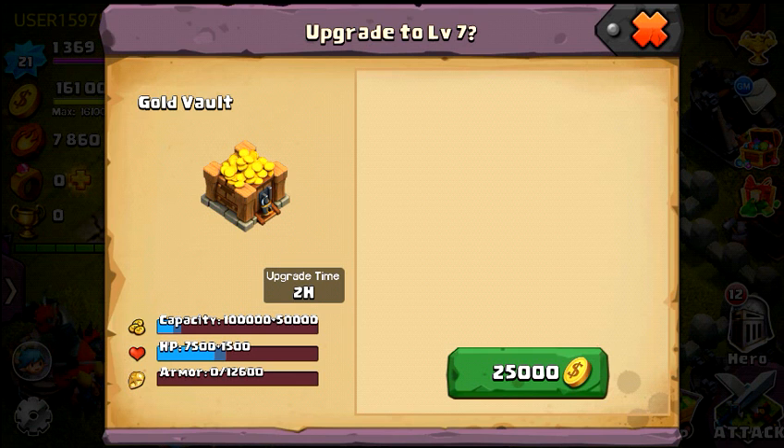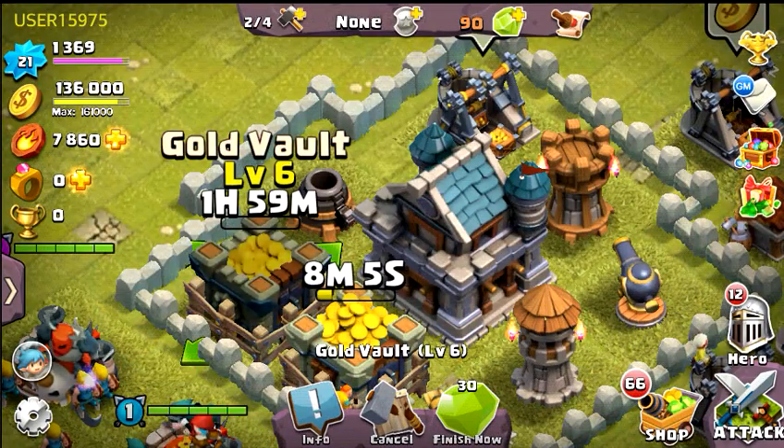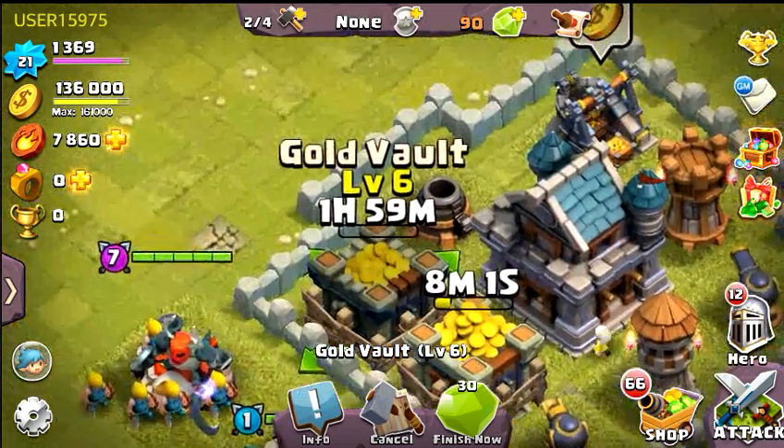Capacity adds on 50,000, HP at 1500. I should not have to remind you to keep your storages inside the walls, and you should definitely be upgrading your walls with the extra gold that you have laying around — this is actually something I'm going to be doing right after this.